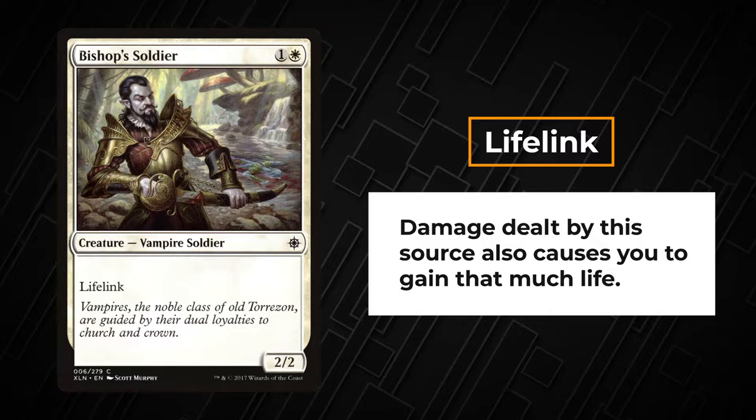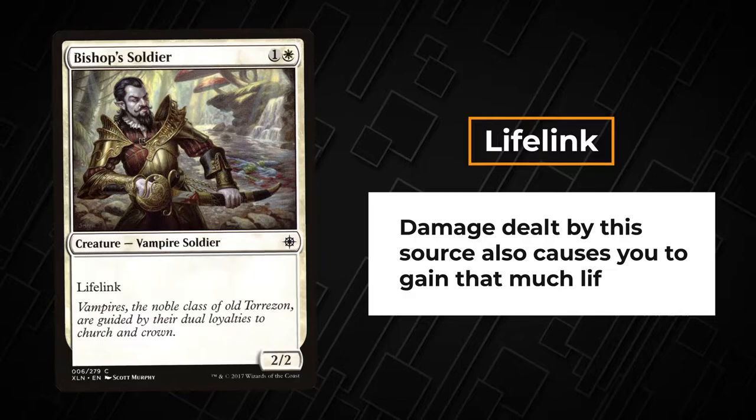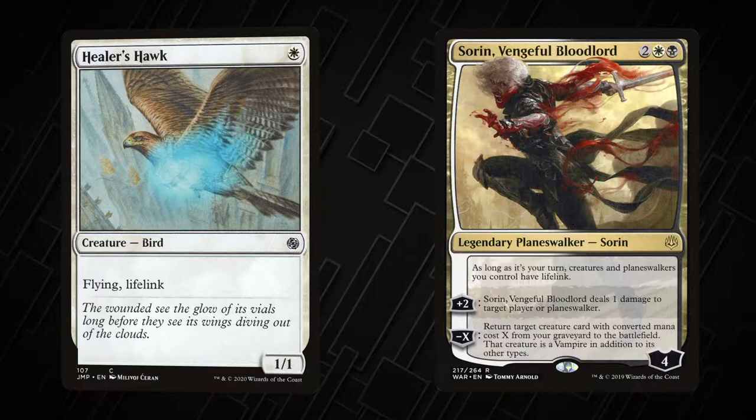Damage dealt by a creature, planeswalker, or spell with lifelink also causes its controller to gain that much life. When you attack for one with Healer's Hawk or deal one damage to a player with Sorin, Vengeful Bloodlord, you gain that much life.